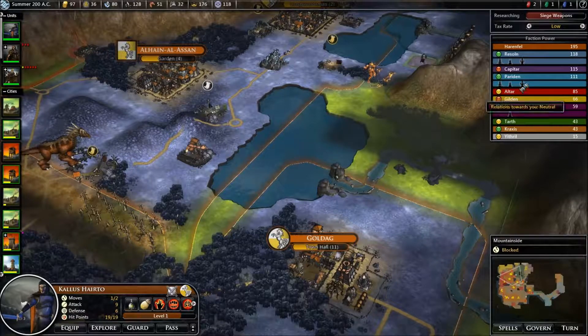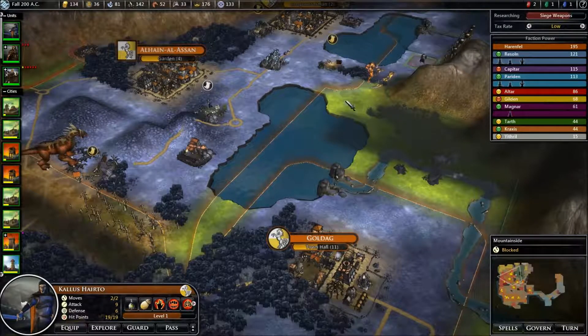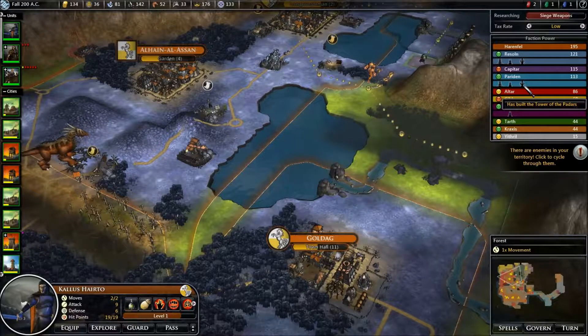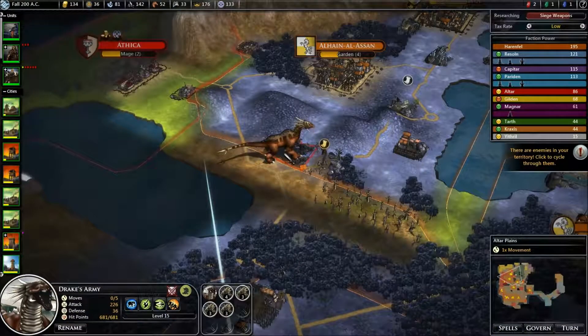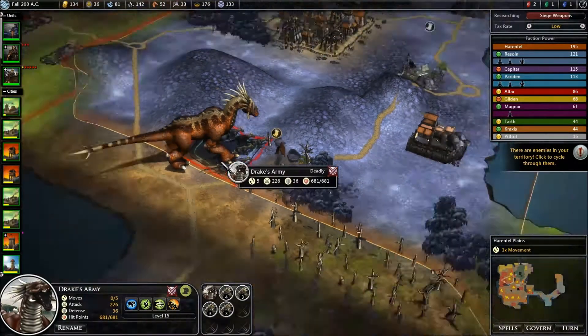I'm still worried about Resilin and Praeden with their towers — that does worry me quite a bit. Magnile's only got one, so I don't have to worry about them for now. But as soon as they get their fourth tower and start going for the Forge of the Underworld, it's going to be an immediate war. Still got this bloody drake here — look at him. I think he's so cool.